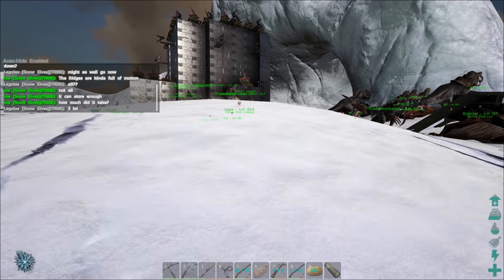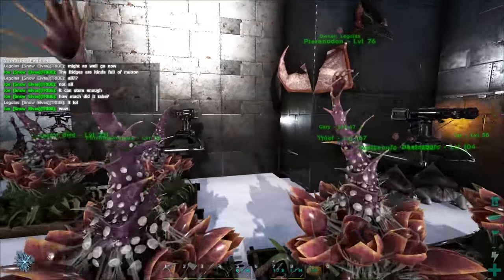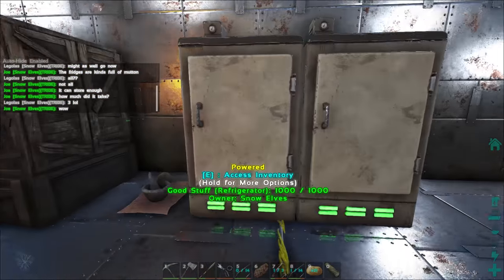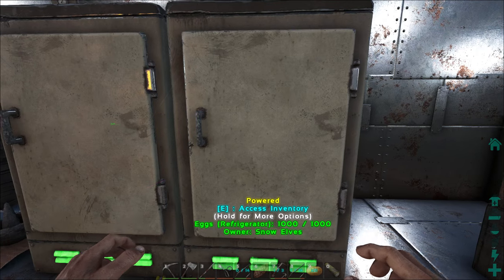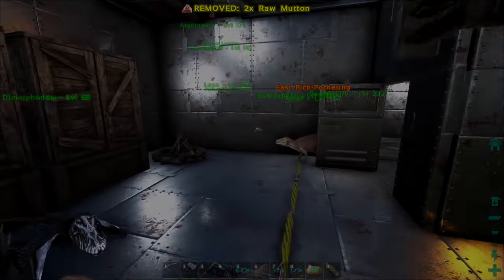All these have to do is hold people in turret range — just hold someone while they get railed by turrets, that's the big point. These might be the way to stop people from like naked C4 bombing your base. Anyway, we'll throw these in storage, don't want them to spoil. We'll go get this prime fish meat now.